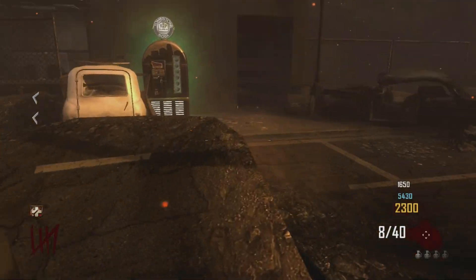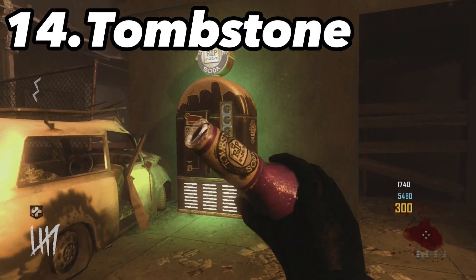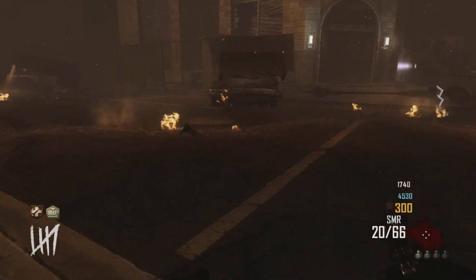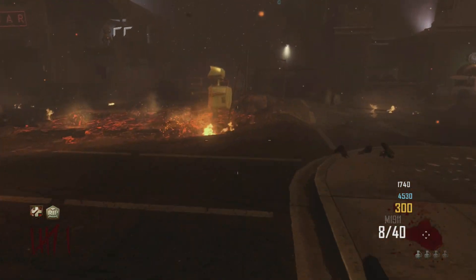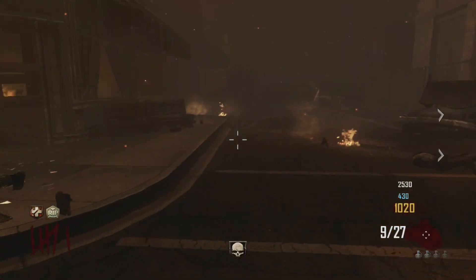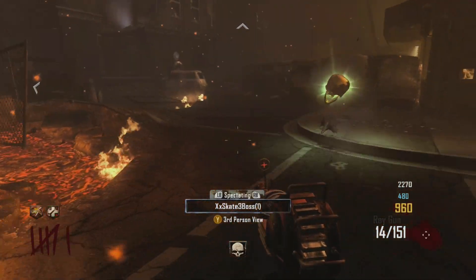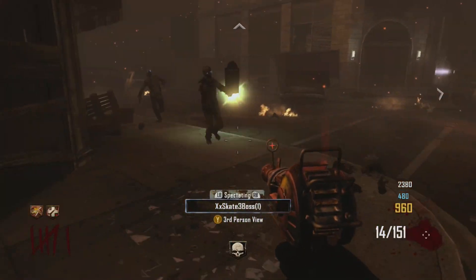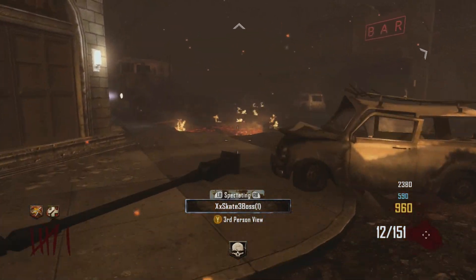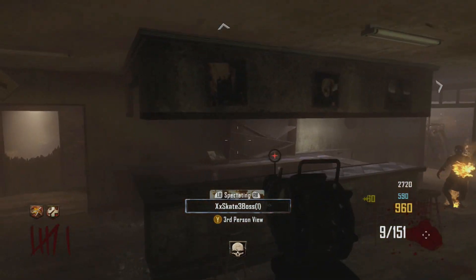Coming in at number 14 we have Tombstone Soda — the worst perk of all time. It costs 2,000 points, and when you go down you can choose to bleed out. Once you bleed out, you leave a tombstone behind with all of your weapons and perks (excluding Tombstone itself).